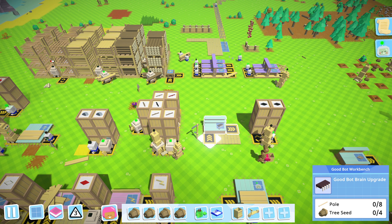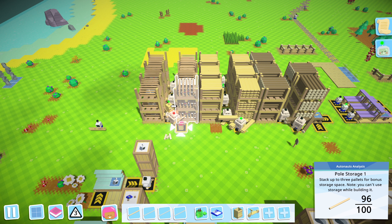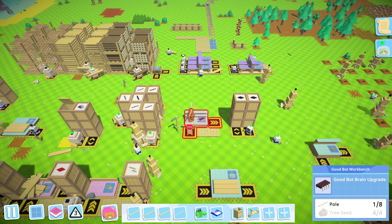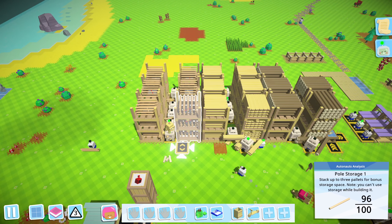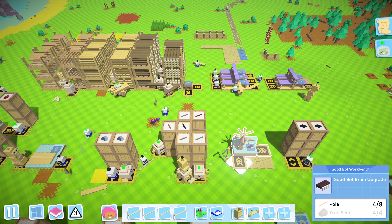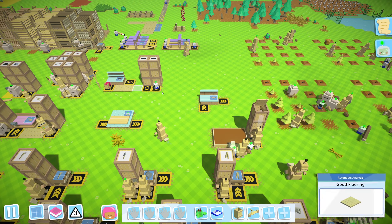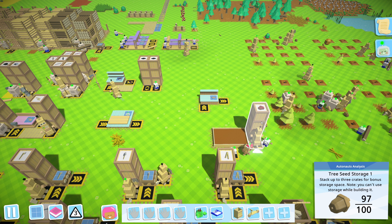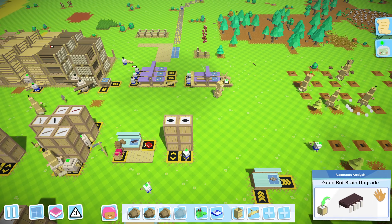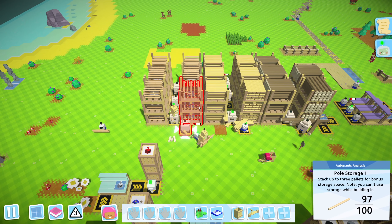Eight poles - not a huge deal. This bot looked dead but he's cranking them, we're good. Luckily our logs aren't exactly depleted or anything, so it's not a huge issue just yet.